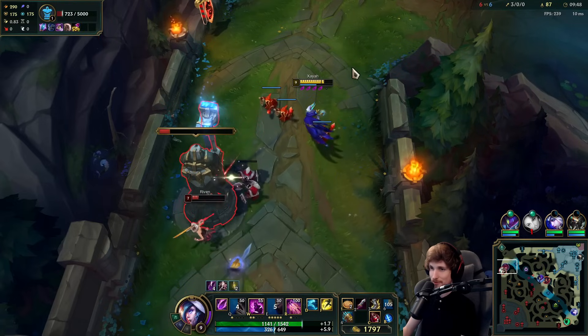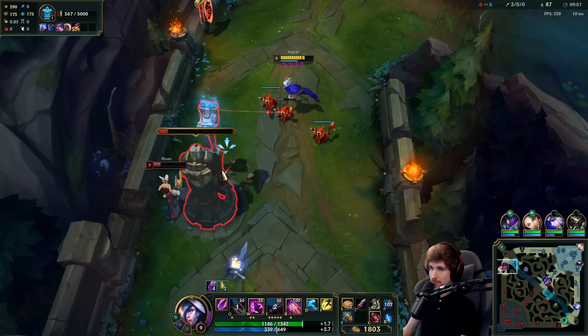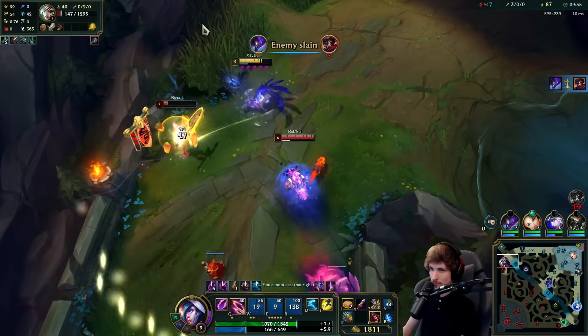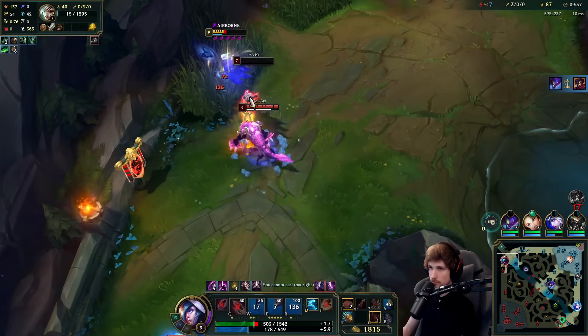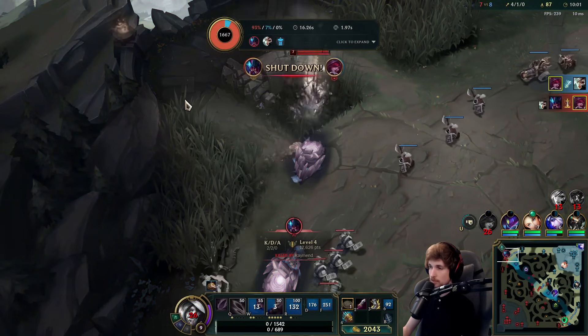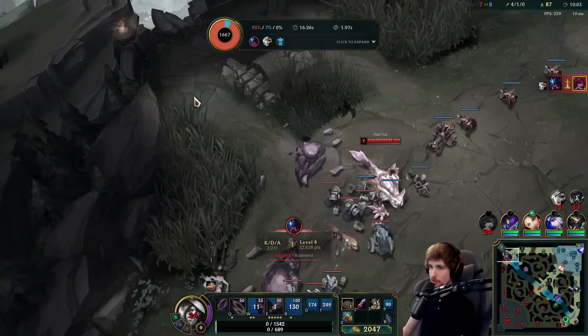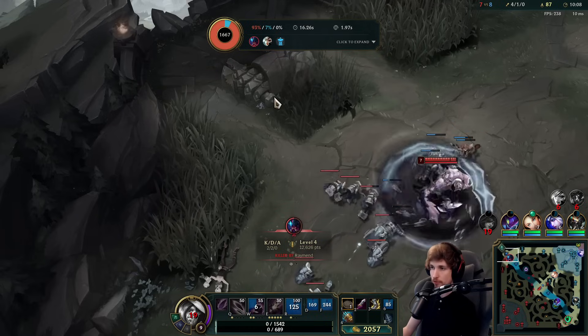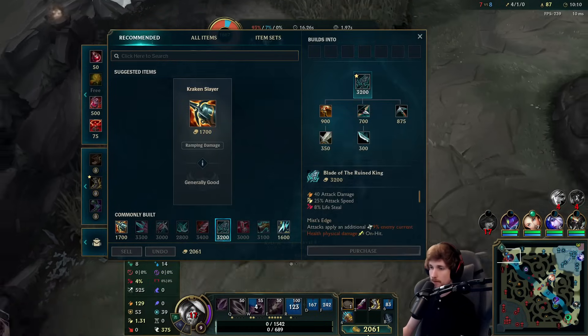This guy is struggling. I lost everything — okay, she lived with like 10 HP. I tried bursting Riven so that her combo could never fly out. Close.